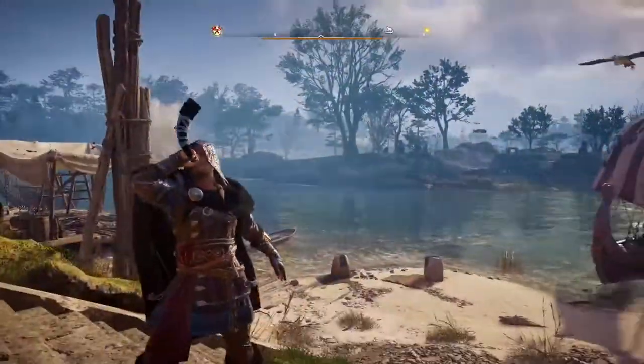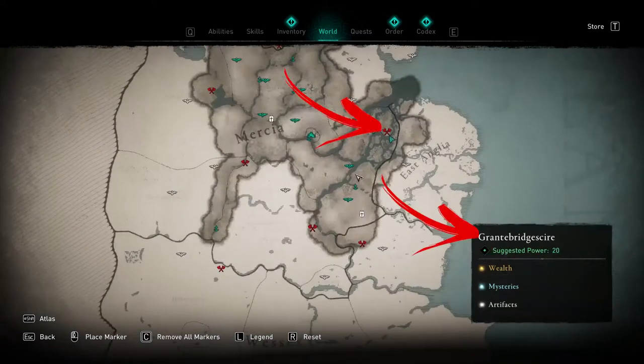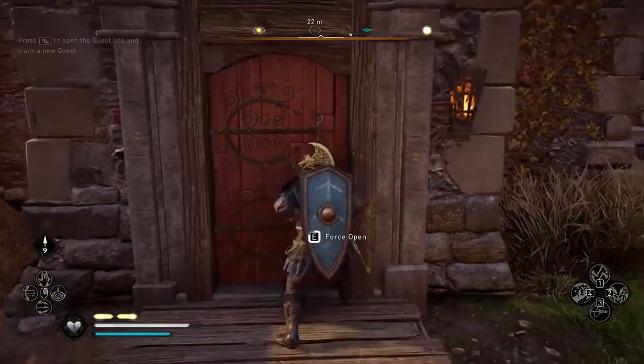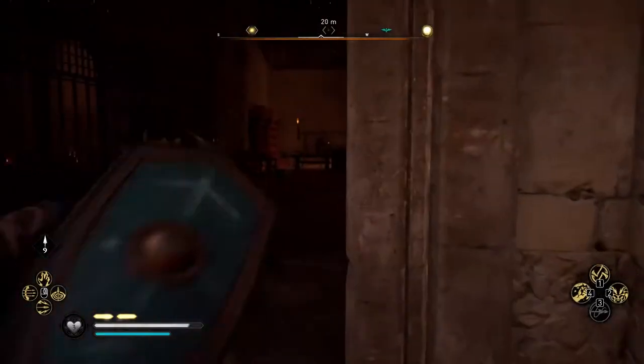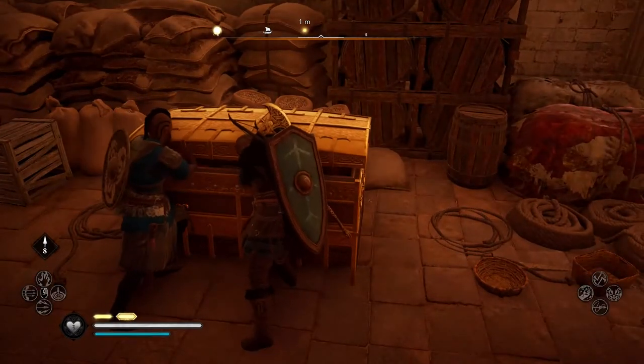Hello everybody, while riding the isle of Elam Monastery located north in the Grand Bridge Sherry region, the biggest parts of the wealth locations are easy enough to find. Just start the ride and interact with the red doors that lead into the building — that will force open this type of doors. Inside you will find the first wealth chest.